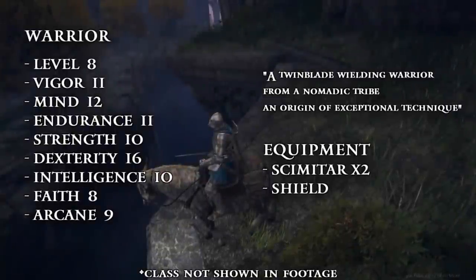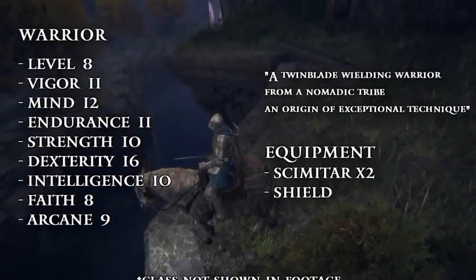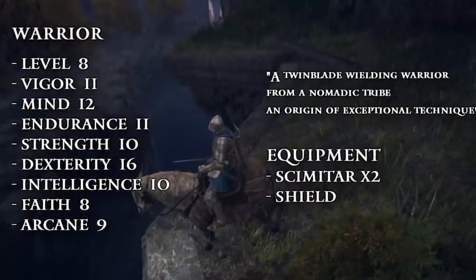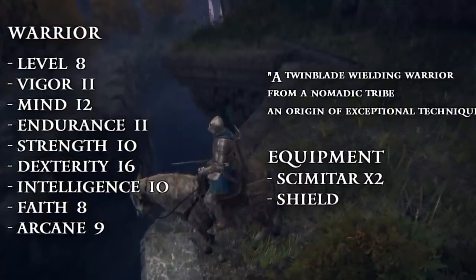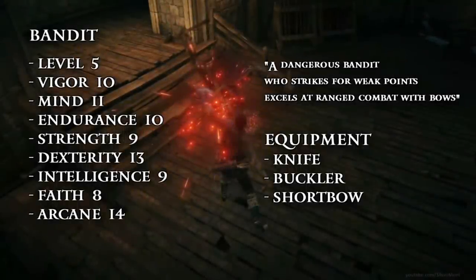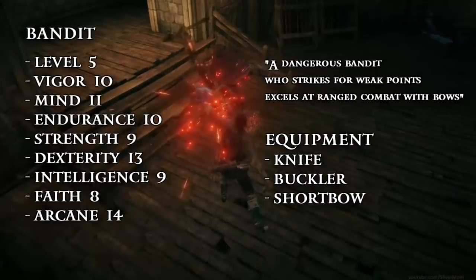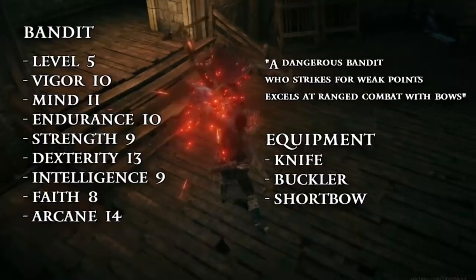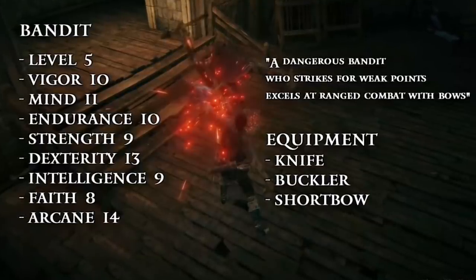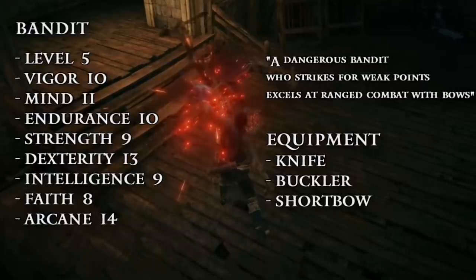Seventh is Warrior — this is mainly for dex builds. It's probably going to be my starting class, as I want to play Power Stance with double buff katanas, so it's overall well rounded, although I think I want to go faith buff katanas so some stat points are a bit wasted. Number 8 is the Bandit, basically Thief retconned. Probably not the greatest class stat-wise, unless Arcane turns out to be OP — like if the game has a hollowed weapon or something akin to the Blueblood Sword from Demon's Souls, this might be ideal. But because we don't know much about Arcane, it certainly could be good for more dexterous weapons.